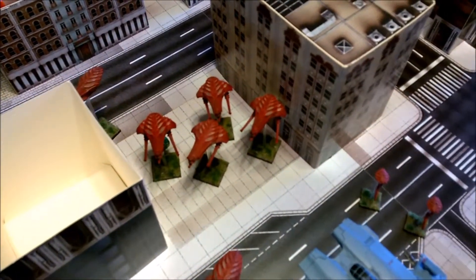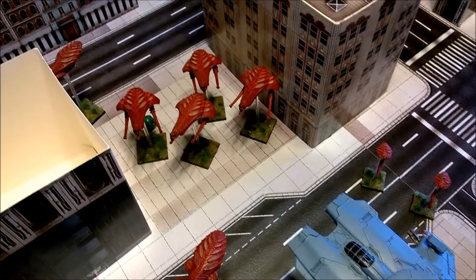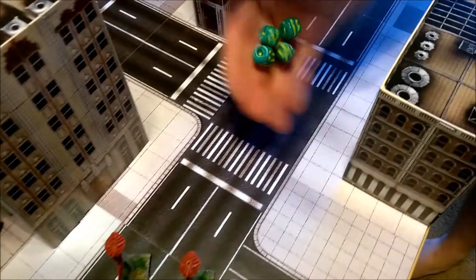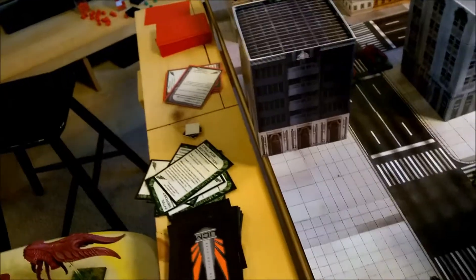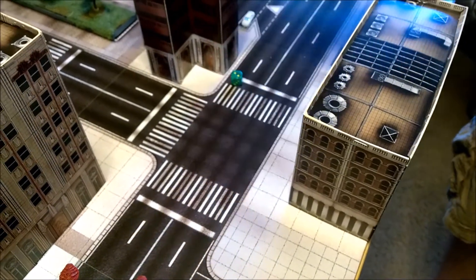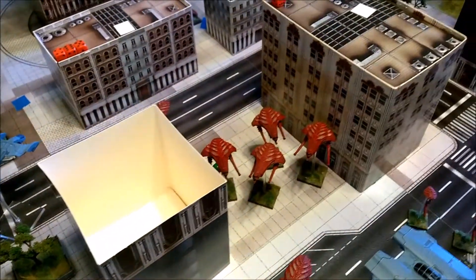Scourge's command battle group (minus the Desolator) activates: four Reaver gunships fire at the remaining Rapiers. First pair fires four plasma lances — all hit — and score a five, destroying the last Rapier of that squad. A second Reaver fires plasma lances and hose at another Rapier — one hit but fails the five-up destroy roll; the other Reaver pair also fires four plasma lances — all hit — and score a six, destroying that Rapier too.